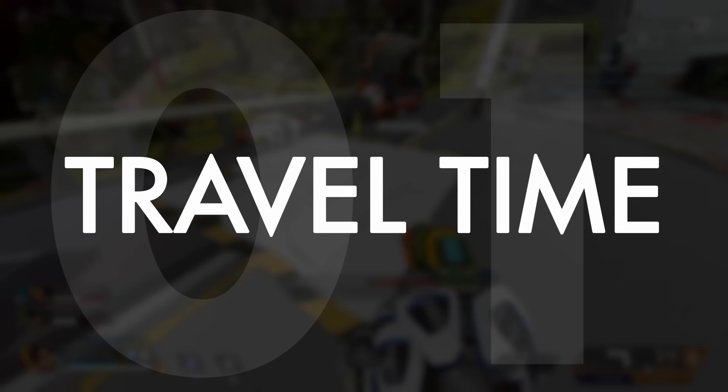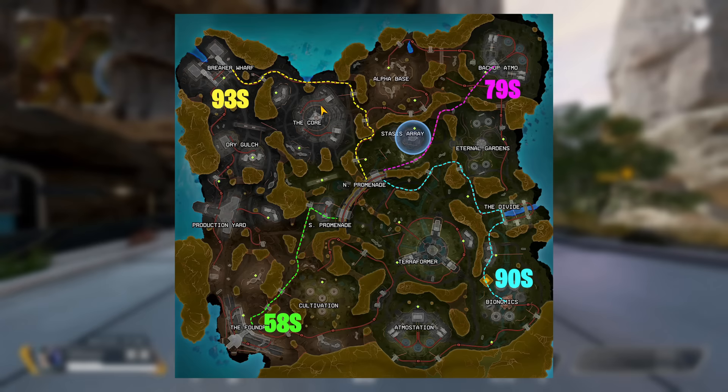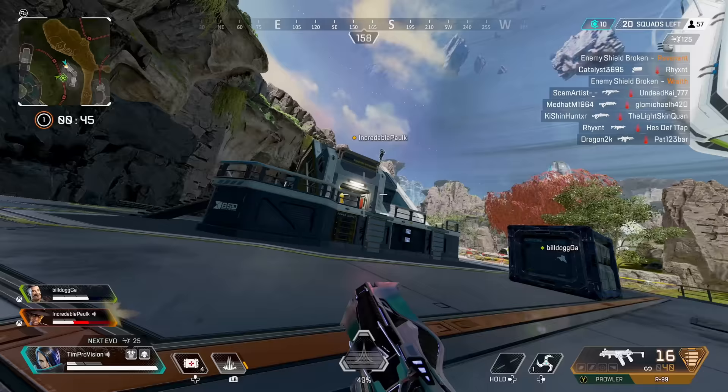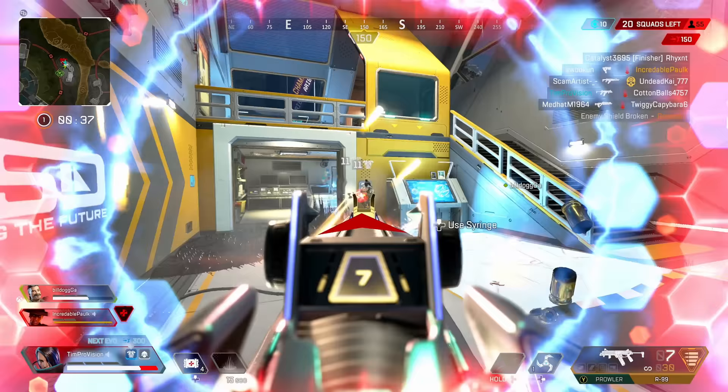Our first tip is something I don't think I've ever seen anyone else do — just how long is it going to take you to get to the center of the map from those edge spots? I've outlined on screen the fastest travel paths from corner POIs all the way to North and South Promenade. Memorizing these numbers is a good baseline for when you have to rotate or you will get swallowed up by the ring. Ideally give yourself an extra 30 to 60 seconds depending on how far the ring is or if you think you are going to have a fight.